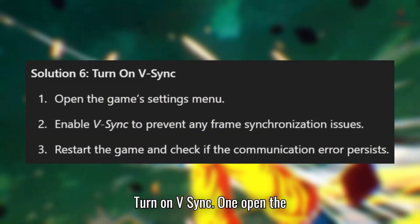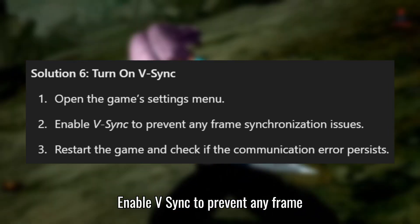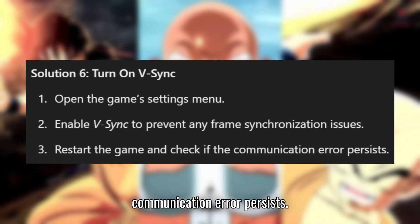Solution 6: Turn on V-Sync. 1. Open the game's settings menu. 2. Enable V-Sync to prevent any frame synchronization issues. 3. Restart the game and check if the communication error persists.